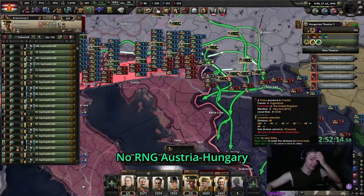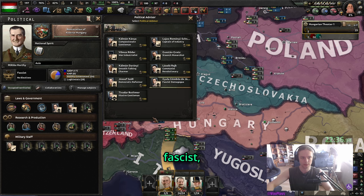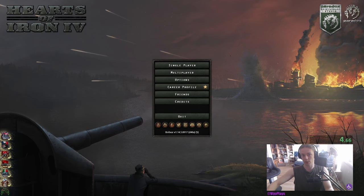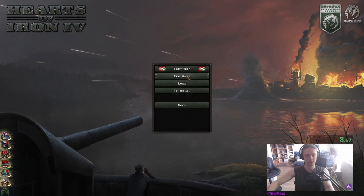I improved the No RNG Austria-Hungary strat and adjusted it for inflation, which will lead to us becoming non-aligned, fascist, and communist, and being very kind to our previous allies. Good evening everybody, welcome to Achievements. I'm actually on my second account so I can actually show it off.